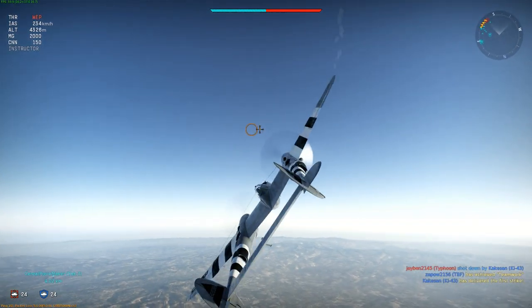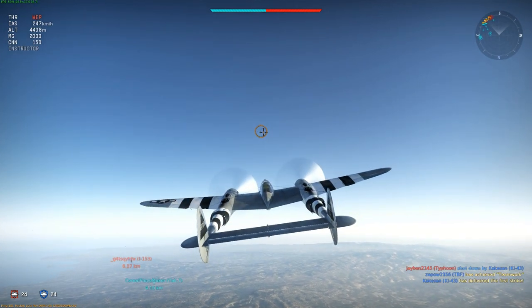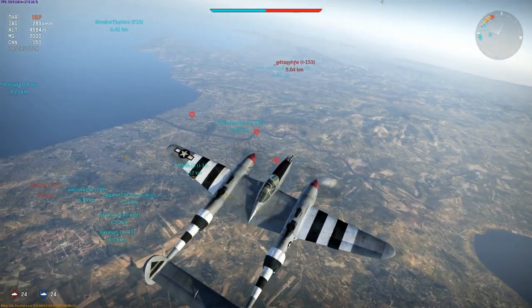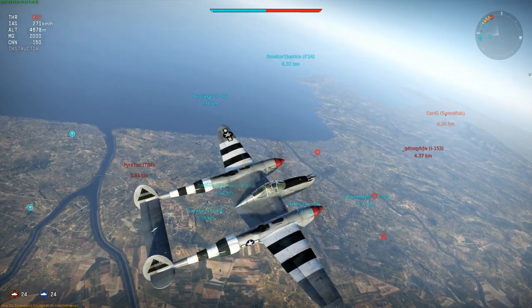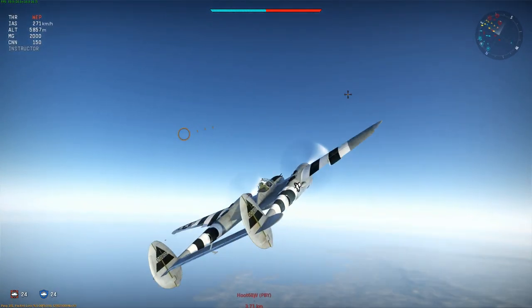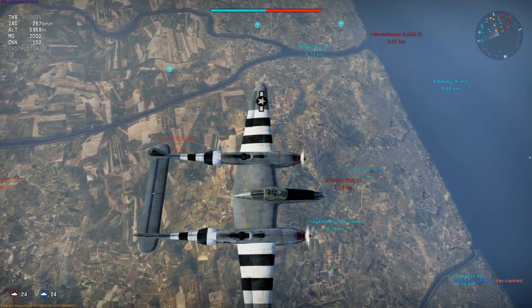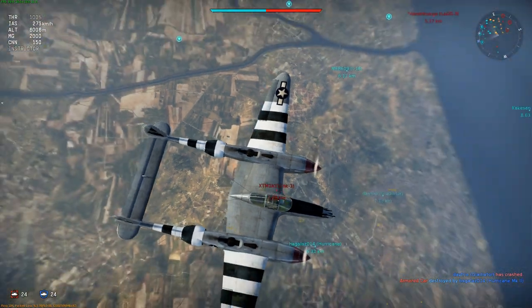Being cautious, I climb to the side and toward the sun to avoid the initial merge. Turning toward the battle while still climbing, you can see the benefit — there's a Chaika up there, probably with rockets, also at high altitude, and a Yak-1 hanging around. I want to be well above both planes so I can choose when and how to engage. Climbing to the side has given me enough time to reach that higher altitude, so now I have the advantage.